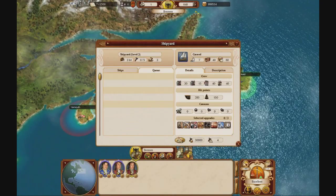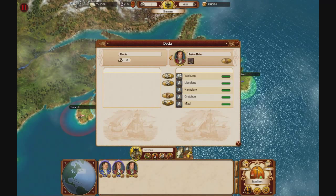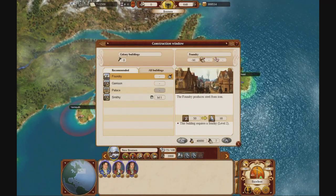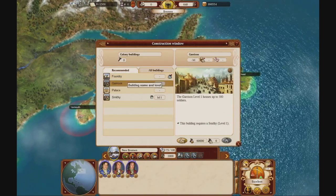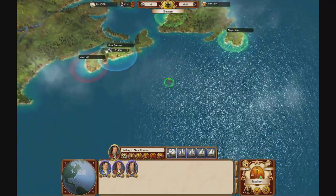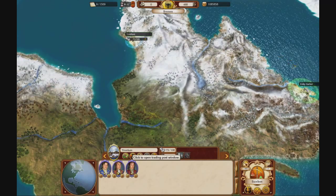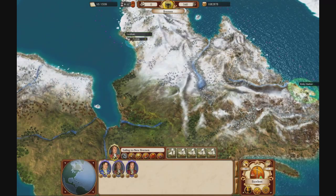Nothing in the building queue anymore — that's good, which means we can add all of these ships. There it goes — buying a lot of iron, selling it. This one here is still going quite heavy on the silver, making a lot of silver.